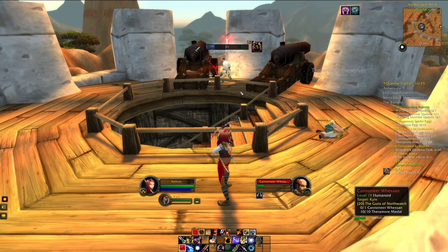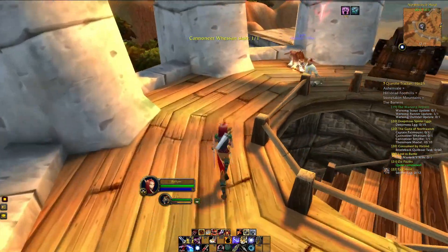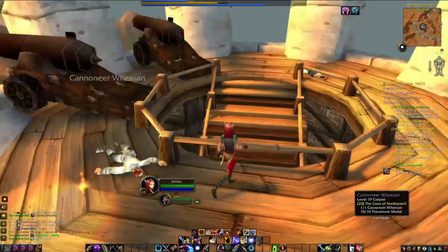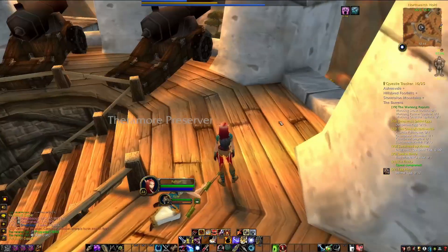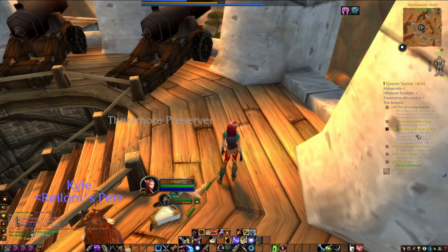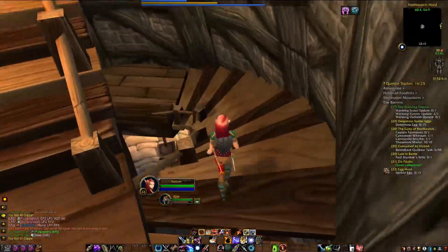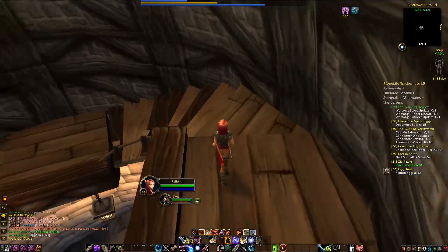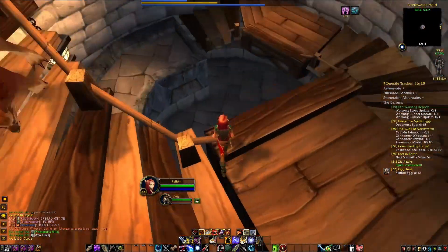There he is — Cannoneer Whessan, let's slay the bastard. I don't know if he's a bastard but I'm gonna call him one. There we go. We're done with that quest — well, not yet, we still need to kill Captain Fairmount. She's in the last tower, which is also where the escort quest is, so it's all good.